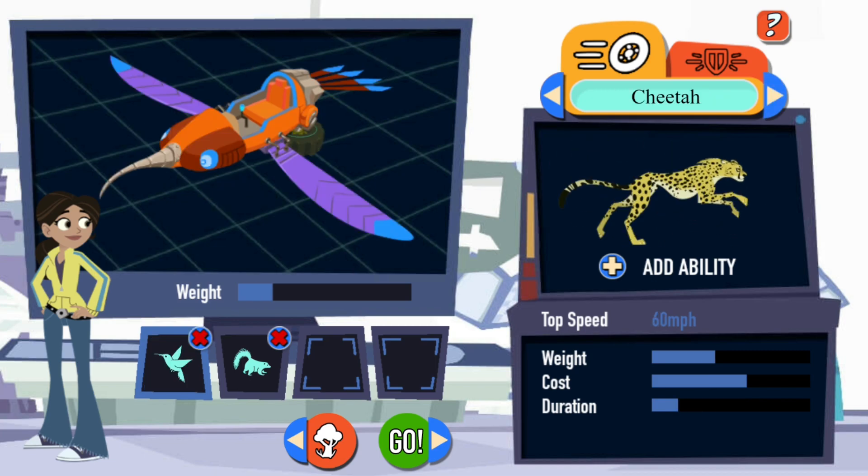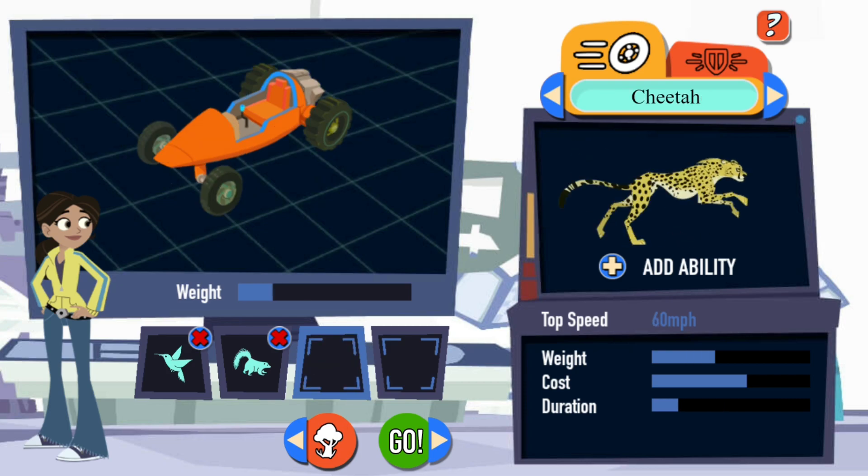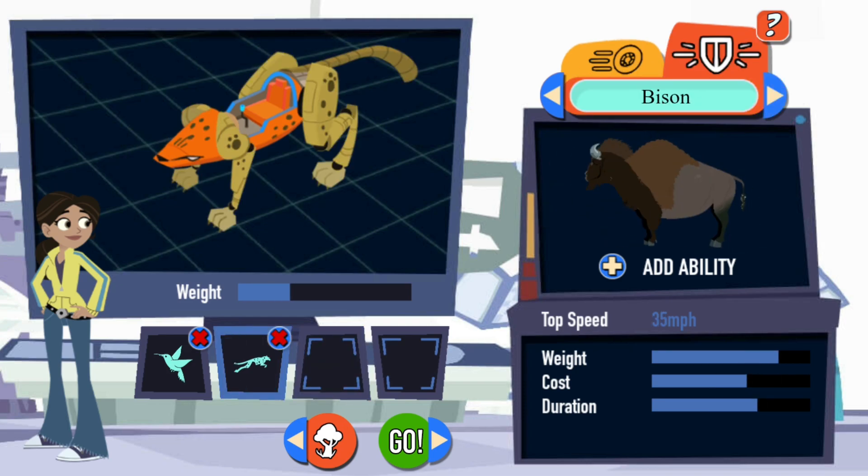Let's race! It's you against Zach. Did you pick the right animal attachments to win on this track? Let's find out. Three, two, one. Uh-oh, Zach's in the lead.